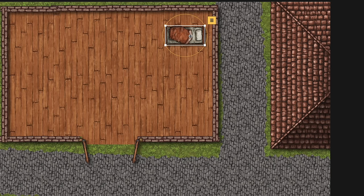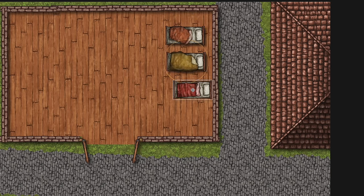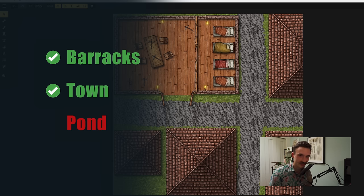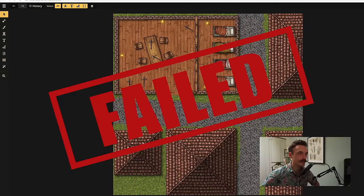One feature I loved was the randomized object variation — this was unique to Incarnate. Most objects will have color and style variations, and when you place a bunch in a row it will randomly select a different variation each time, which really helps to make the map look natural. Overall I was pretty impressed with what I could get out of Incarnate in such a short time, but not as impressed as I was with the results from the next one.